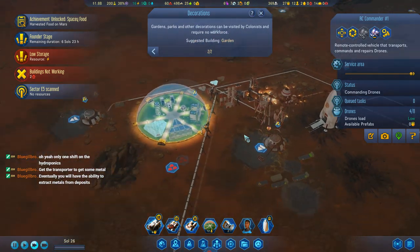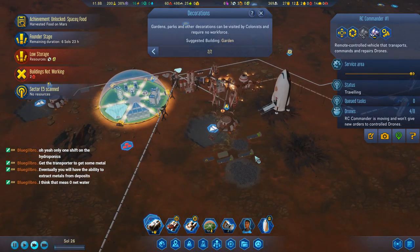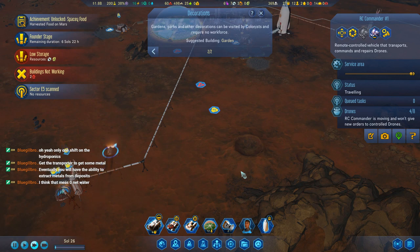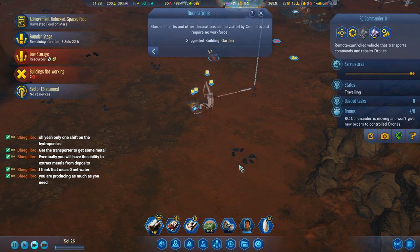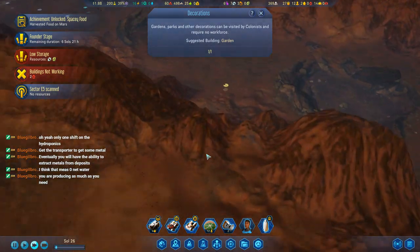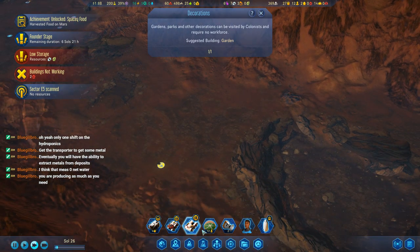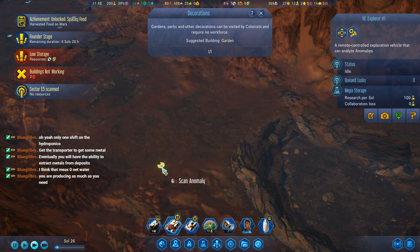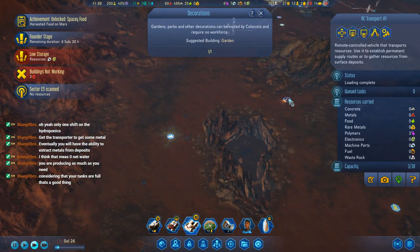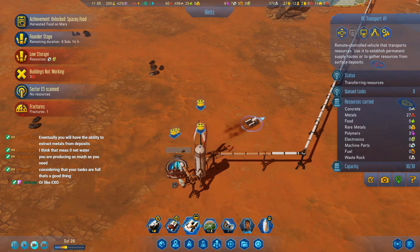RC Commander, you don't need to do anything over there. Can you build this? Zero net water. Where did all the bots go? I guess my explorer should at least go over there and try. Gardens — this is not our immediate problem. It's got some polymers.